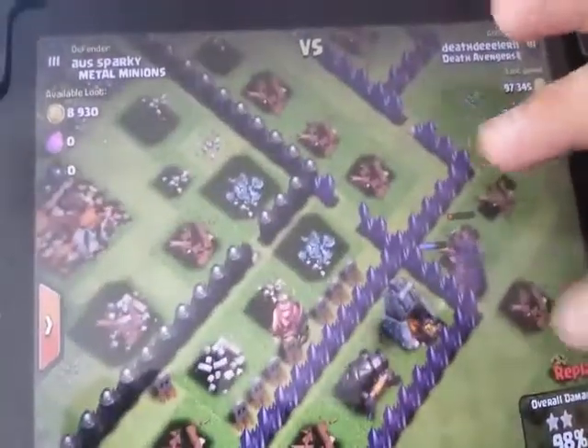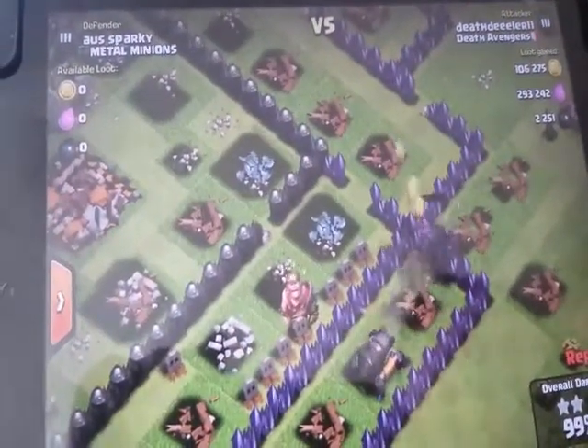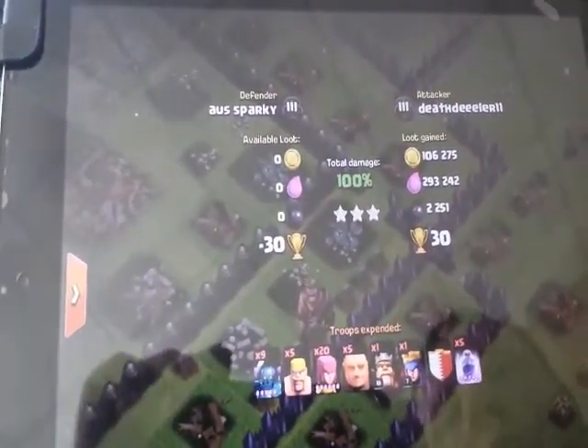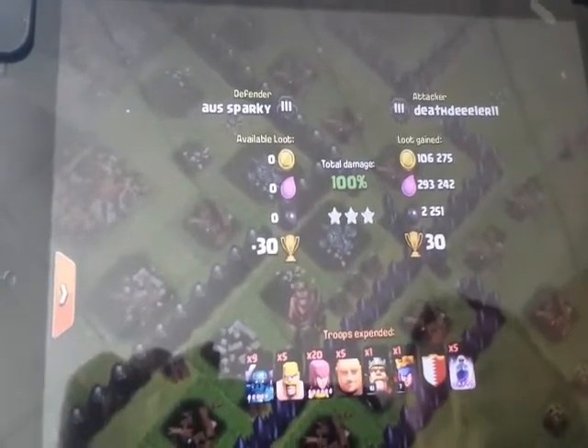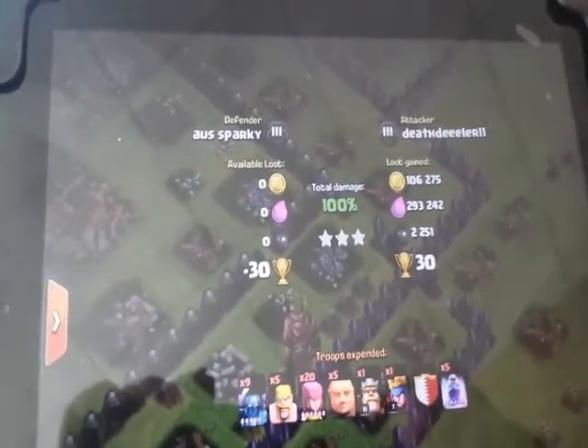The way they've upgraded them, I've got to give these guys credit. They have really made them strong. A few hits and you're gone. Double sword action — it's just awesome. There's the final. I took 30 trophies from him and took some good dark from him. Just an excellent pika attack, and that's kind of the way it's done. Death Dealer out.